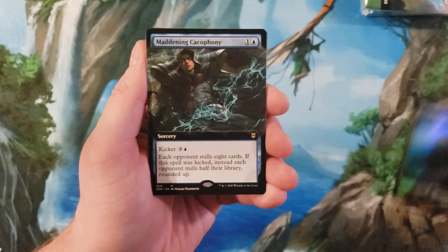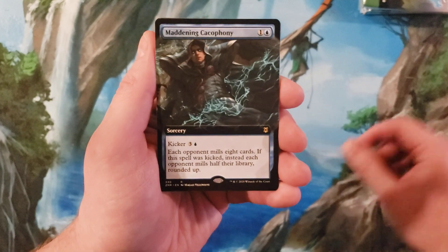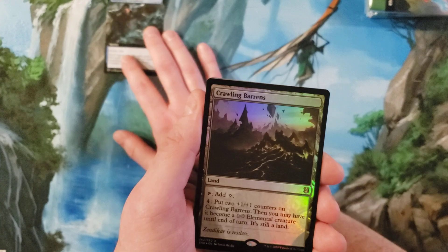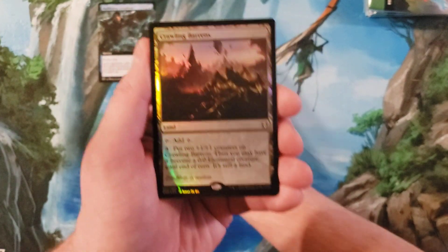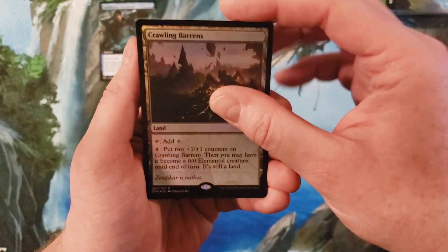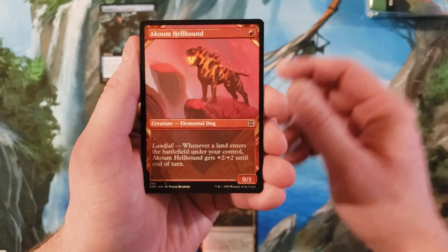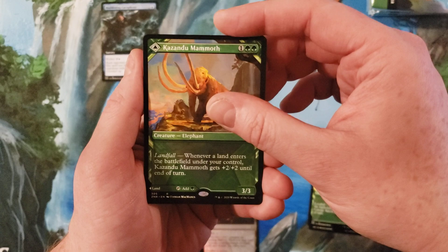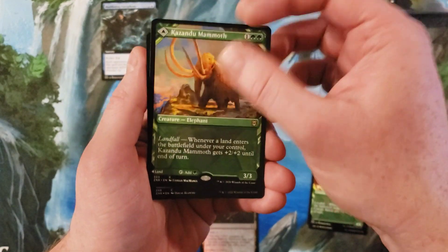Okay, we got Island — doesn't matter. Maddening Cacophony, that is a decent start actually. In the rares in the extended art, Crawling Barons — not so much, not the land we're looking for. And then in the commons and uncommons, Dun Mammoth — once again, not quite the showcase we're looking for.